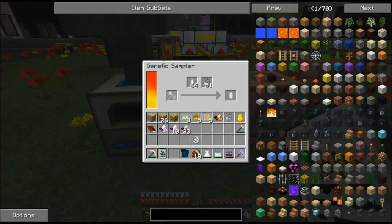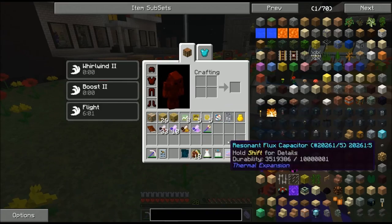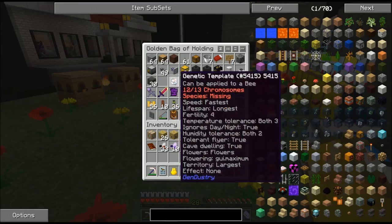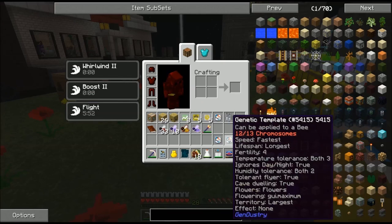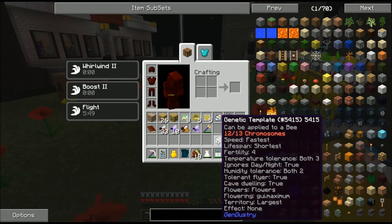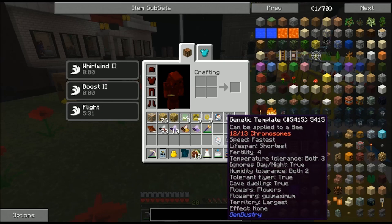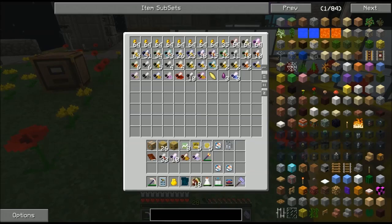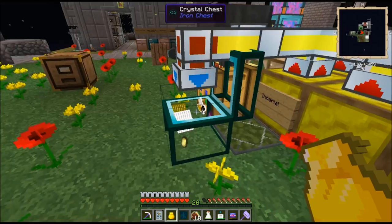If I take a look at my completed samples: one of them I have lifespan shortest, speed fastest, fertility four, temperature tolerance both three, ignore day/night true, humidity tolerance both two, tolerant flyer true, cave dweller true, flowers/flowers, flowering maximum, territory largest, effect none. And my second template for production is exactly the same except lifespan longest. So a whole bunch of breeding and manipulating bees and changing around genetics so that I would have the perfect bees — and now I have them.